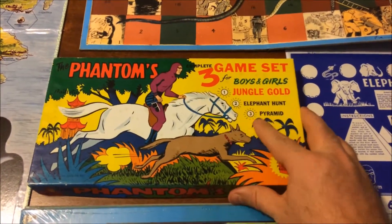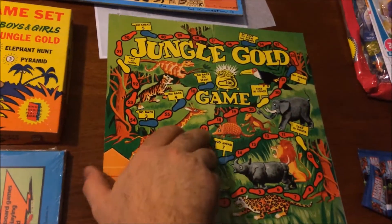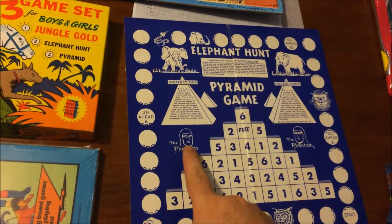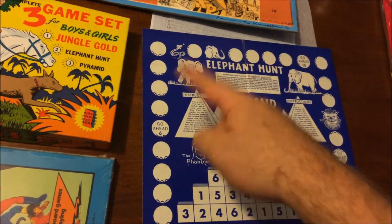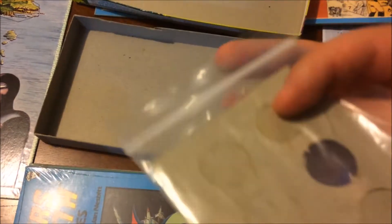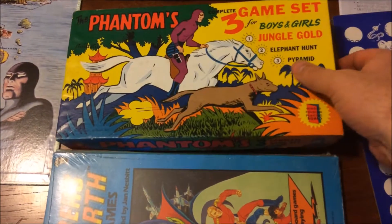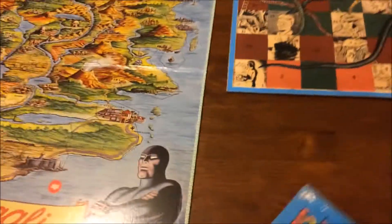Then we'll go into this USA one. There are three games in here and it's a very generic one — there's hardly any Phantom on the game. The only Phantom imagery is in this section here, with the elephant hunt around the back and around the edges. You do get a couple of generic pieces. I'm actually missing one on this one, so while it's got the Phantom on the cover, I wouldn't really call it a Phantom game.